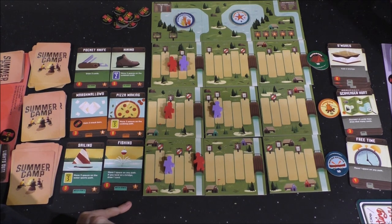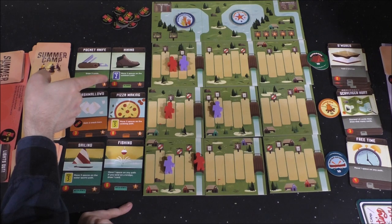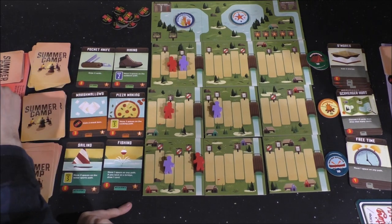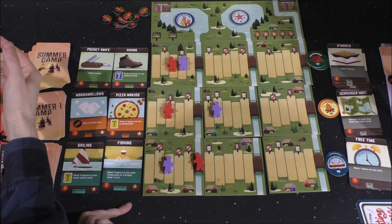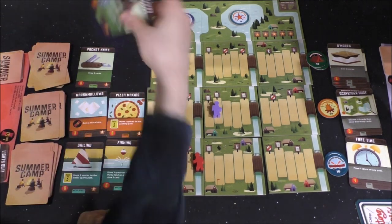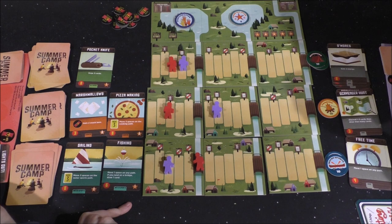I can fully afford Fishing if I wanted to. That one lets me move two spaces. One space on any path or two on this path? I kind of need to catch up, so I'll take that off to the side. My turn's over. I have one energy left that I can't spend — that goes into my discard. And it is your turn.